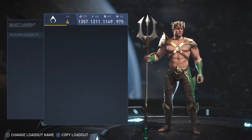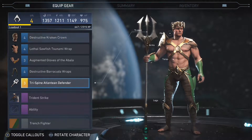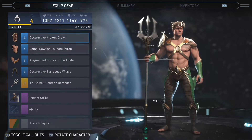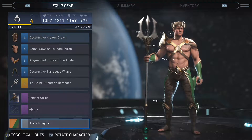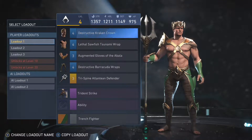Let's go over them. So Aquaman — I got the Trispear 19 Defender for the Epic, and then mostly just normal stuff. And then I have the Trench Fighter shader, which is pretty cool. That's basically it, I don't really play him that much.